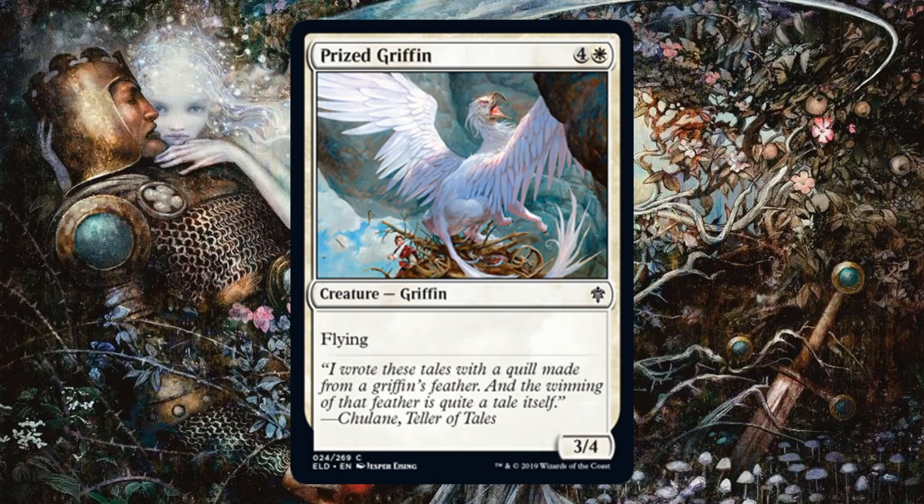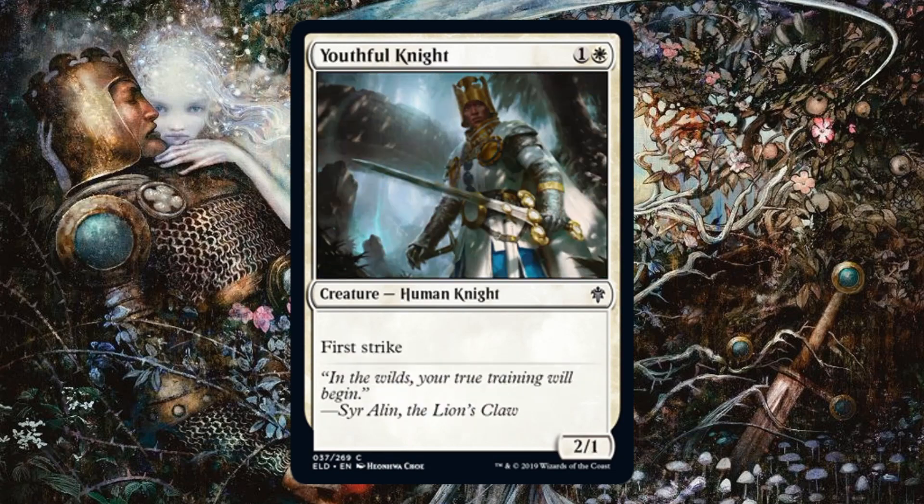Prized Griffin — not a lot to say about this one. It's a curve filler flyer. Sometimes you'll have better things at the five-spot, but a 3/4 with evasion in the form of flying? Never a bad thing. Youthful Knight is a reprint with some new art. This set definitely makes sense for it because of the knight themes in the Mardu colors. First Strike can be great with equipment, auras, or some other way to pump it. Pay attention to this one — it's a common, but it fits very well into a lot of different limited builds.